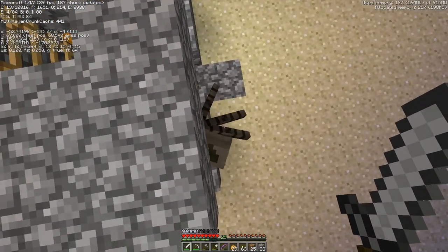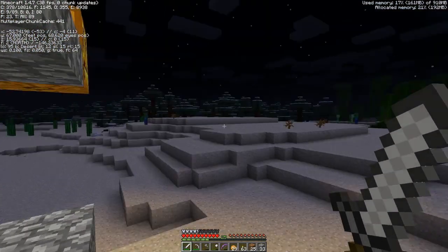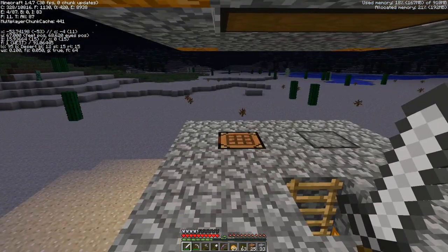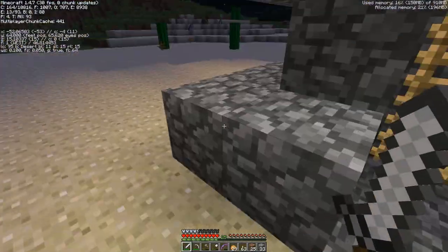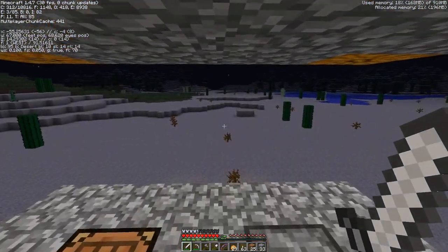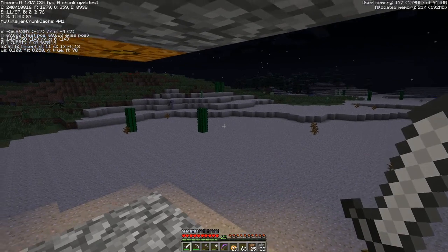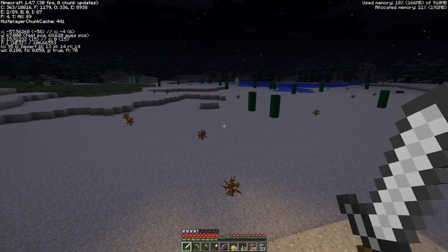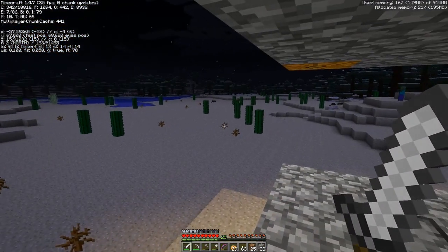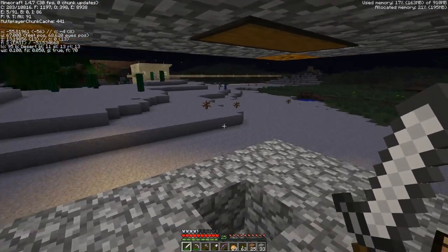And then we'll do a check - there's no mobs around. So I can jump down and grab my experience and my string and eyes if I get any, which I don't think I did. No eyes, no string. So we got creepers, we got skeletons, we got spiders, we got more spiders, we got zombies, more creepers.